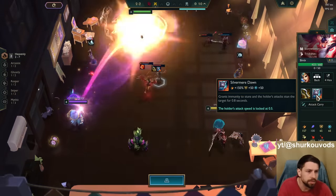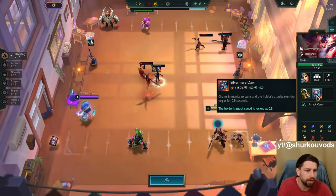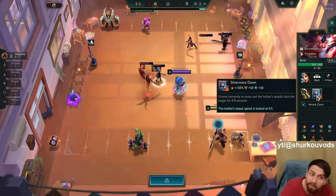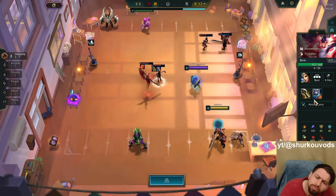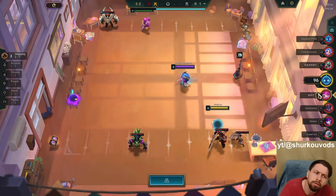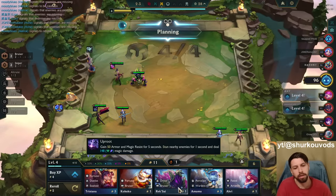This one looks really cool — Silvermere Dawn. The holder's attack speed is locked at 0.5, grants immunity to stuns, and the holder's attacks stun the target for 0.8 seconds. Sounds very crazy. I'll keep it as tight.